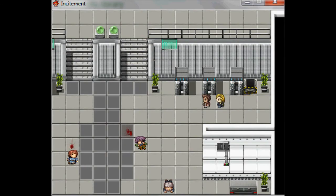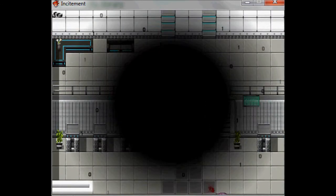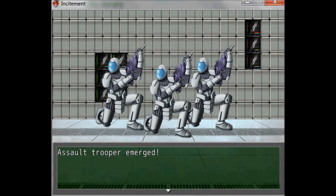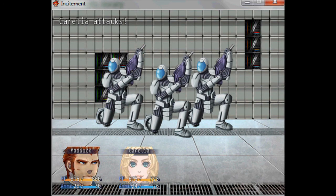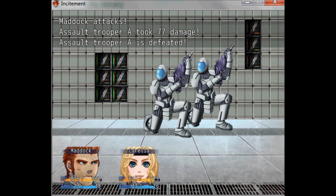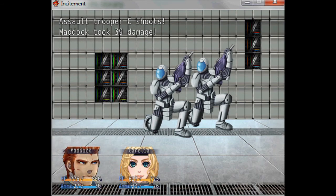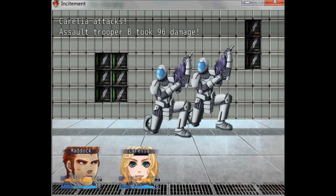Now we can go and hopefully get some more battles. There's another random encounter — we're gonna kill these guys. Keep an eye on your characters' health bars and ammo as well; you don't want to run out. Even a regular attack uses one ammo point, and specials will take more.